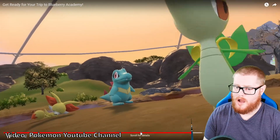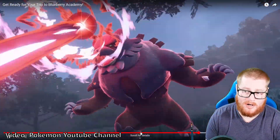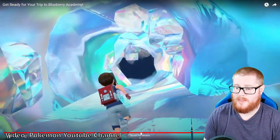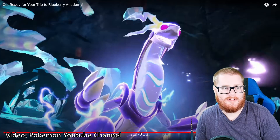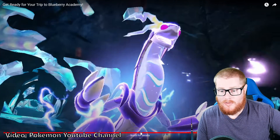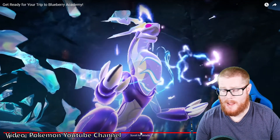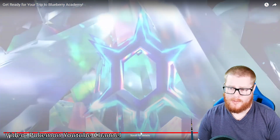They give us information about the starters and what kind of areas they're available in. We see some characters who seem to be Team Star, subdued back into their student motifs. And then there's a new area of Area Zero, which is probably going to be the end-game story where you go deeper into Area Zero and see Terrapagos, unlocking its full power and ability. It's the big focus and probably where Terrapagos comes from.